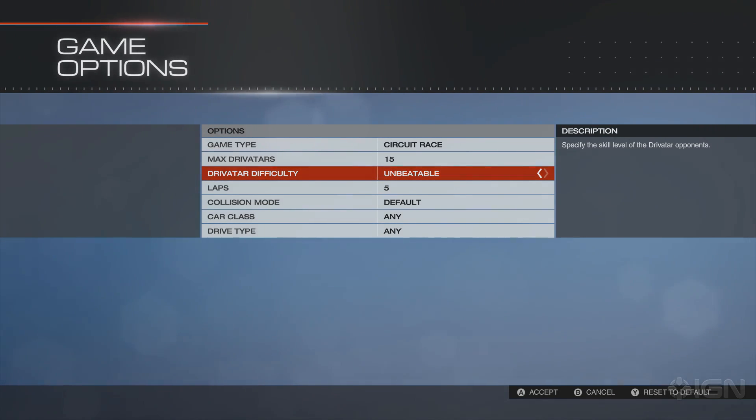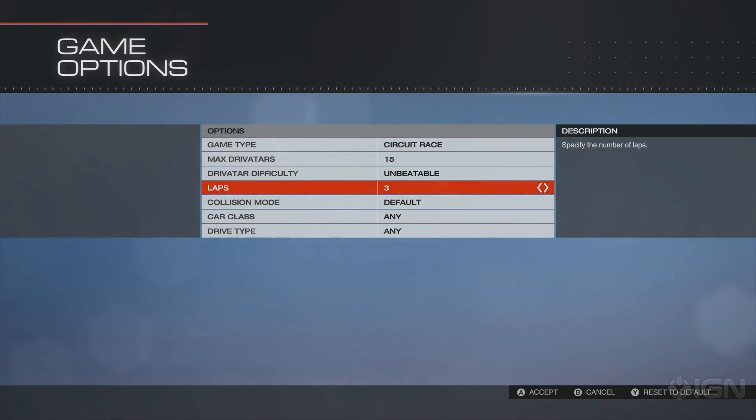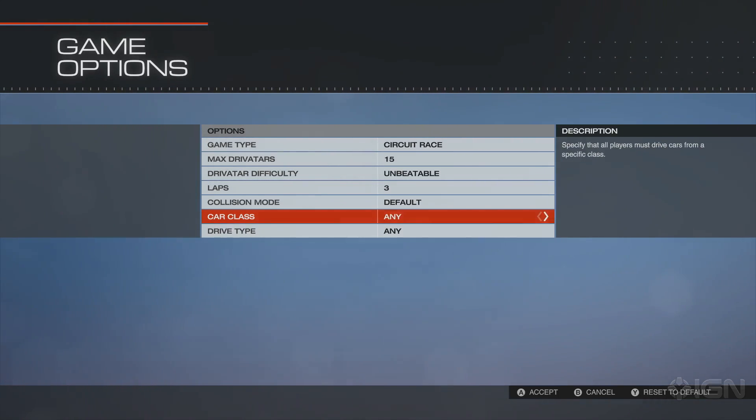You can increase these gains even more by upping their difficulty, but if you're going to do that, just make sure that they're stuck in the same auto class as you so that you avoid being passed.